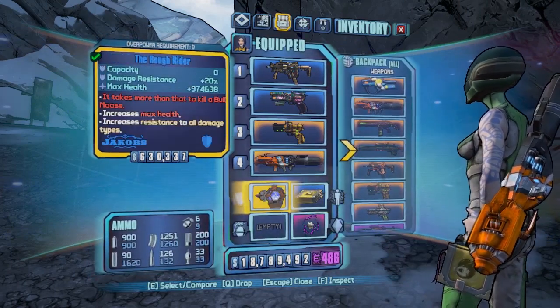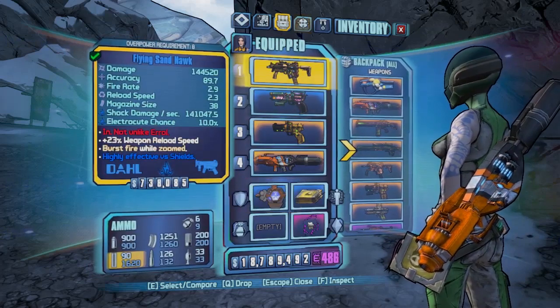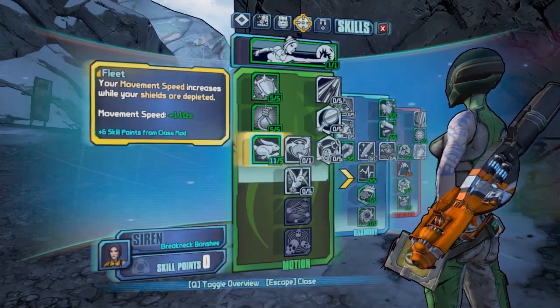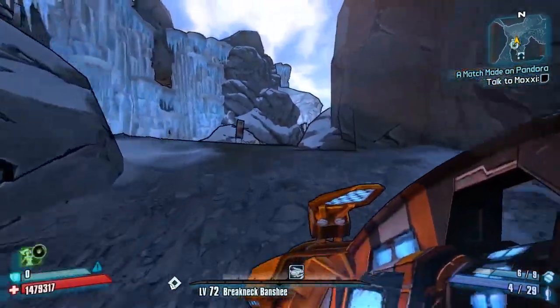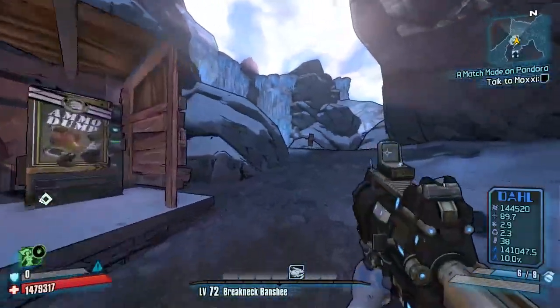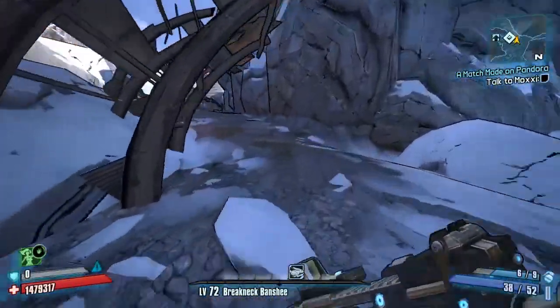The question is how do you keep your shields depleted? You use a Rough Rider shield. That gives you zero shield, which means Fleet will always be active. As you can see the movement speed is massively different, which will help in your farming efforts.